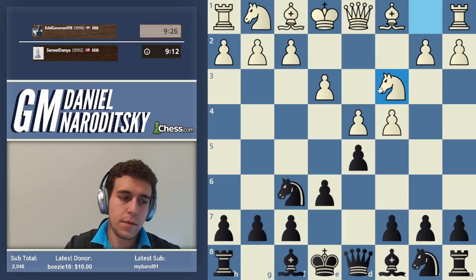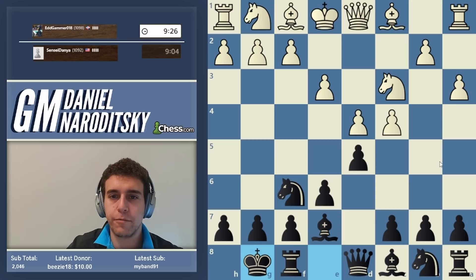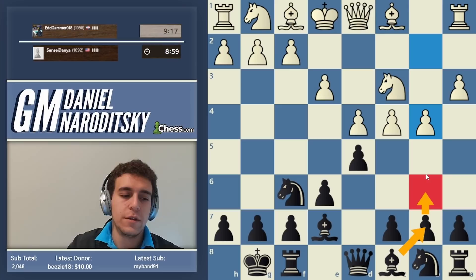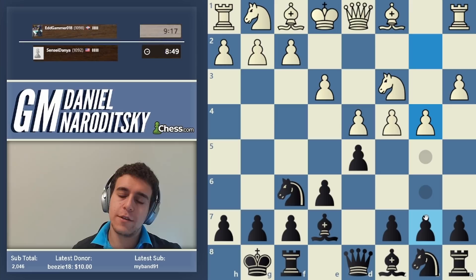Once again we are playing the QGD setup — it should be castles and all of the regular Queen's Gambit Declined moves. C6 is the Slav setup but it blocks the bishop along this diagonal, though we can always fianchetto it. Rarely does this bishop experience big problems. He goes b4.